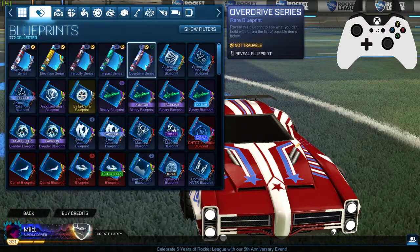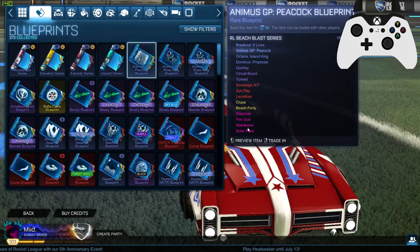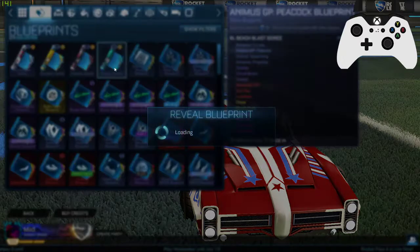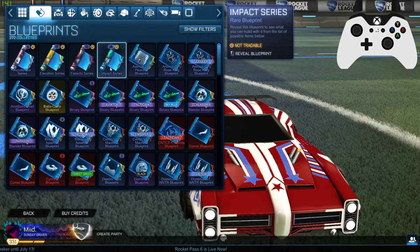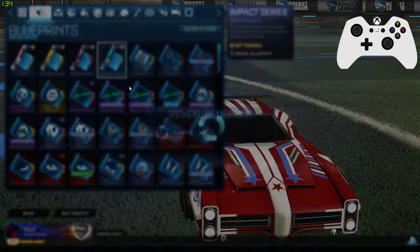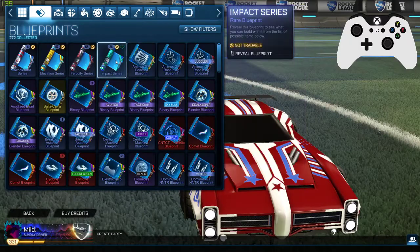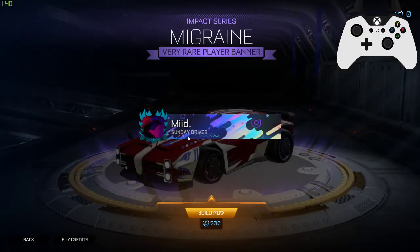Now to our Overdrive Series crates. Octane Lone Wolf and the Glossy blueprint — more stuff. Bear Aider. Burnt Sienna Reaper. I really like these types of designs in general, just because they look clean and simple — appealing to the eye.